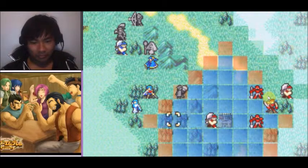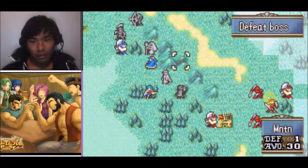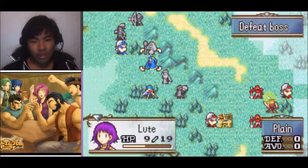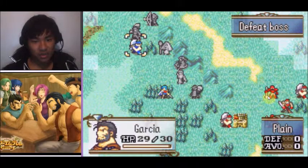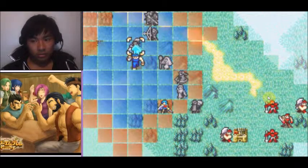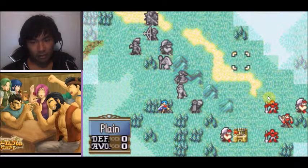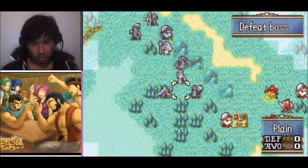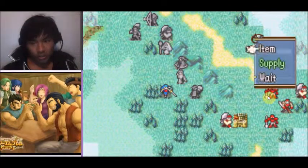That's not good. Unless I'm doing the math wrong — which apparently I might be because I can't do math. I'm so scared to move Lute into such a dangerous position. Let's move Garcia up here so he can start attacking from above. Eirika — you're level 10, you'll be just fine there.